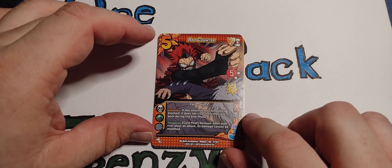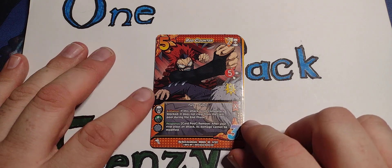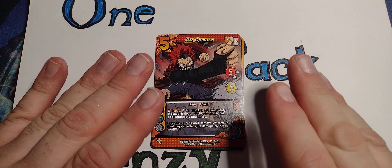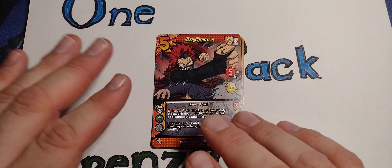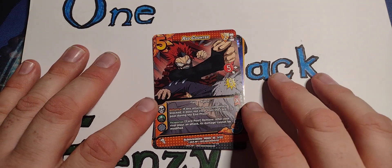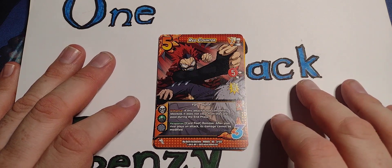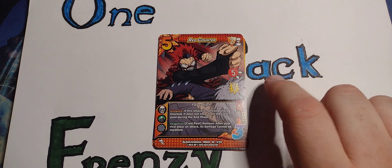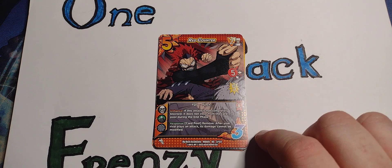Red Counter. For a minute I thought of the old DBZ card game — they had a red block. In the original, you had different colors for styles: black, red, blue, and orange. Later on there was Saiyan and Namekian, and it got weird, but it was popular — it lasted all the way to GT. Anyway, enough about that. Two block in the middle, five up high, five damage. Fury Punch — that's a nice fury punch.